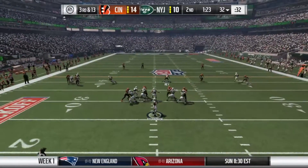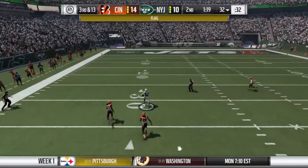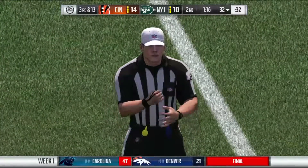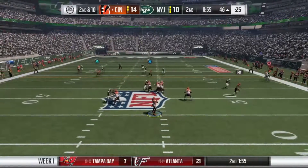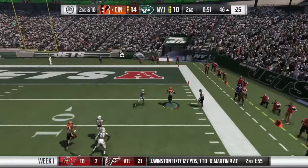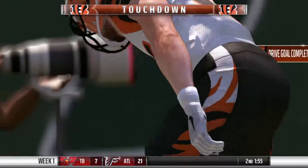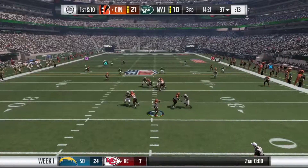The Bengals take a 14 to 10 lead after the extra point. Now here come the Jets and Fitzpatrick, but that play will be taken back because of a flag — holding — to negate the big gain. The Bengals get the ball back before the end of the half, and that's Tyler Eifert continuing to be an absolute monster — his second touchdown reception of the game gives the Bengals a 21-point lead. It looks like they are going to start pulling away from the Jets.